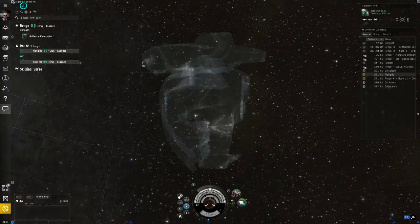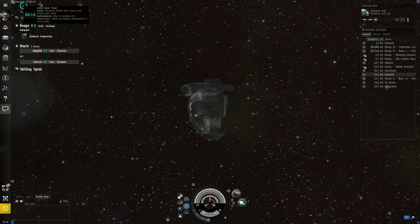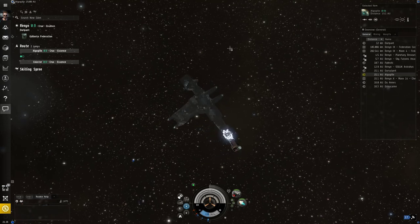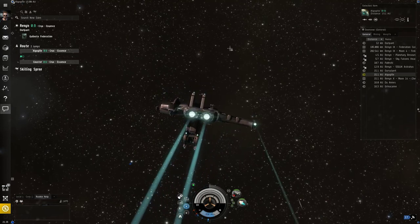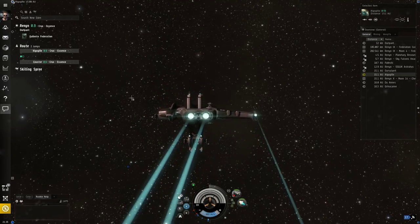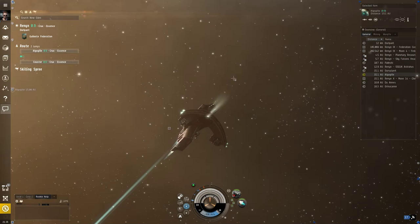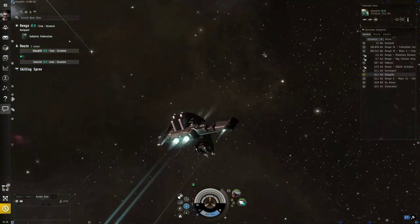Why are we all see-through? When you jump into a new system, you are cloaked for one minute — completely invisible and actually invulnerable as well. Even if a giant nuclear explosion went off next to you, you wouldn't be affected. As soon as you do anything, this goes away. If you double-click in space, your ship will turn and start moving in that direction — kind of nifty. As soon as I issued that command, the cloak broke and I am technically vulnerable. If you jump into a system, you have a minute to breathe, look around, make sure everything is cool.